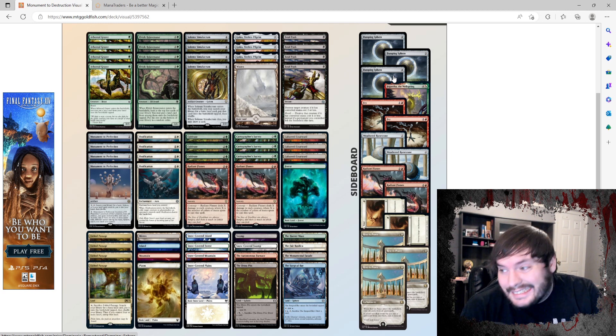In the sideboard, we have Damping Spheres for Lotus Field because ramp decks have a terrible time against a turn four or five combo deck. We have two Fry for mono-white, two Weather Rune Stones to hate on Storm the Festival and Greasefang, two more Radiant Flames for extremely aggro matchups — having a full playset is ideal — two Wear/Tears for Hammer Time, and three Rest in Peace for the Greasefang matchup because they are very fast.